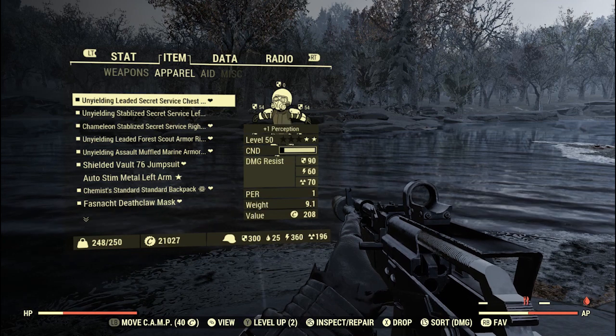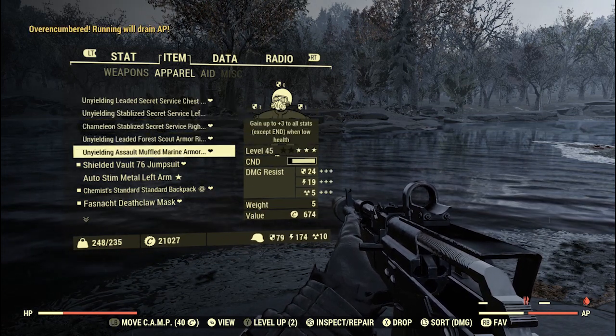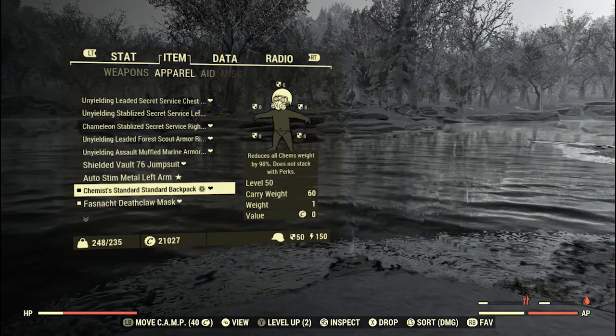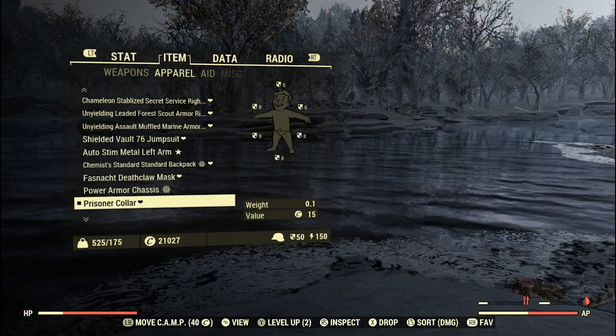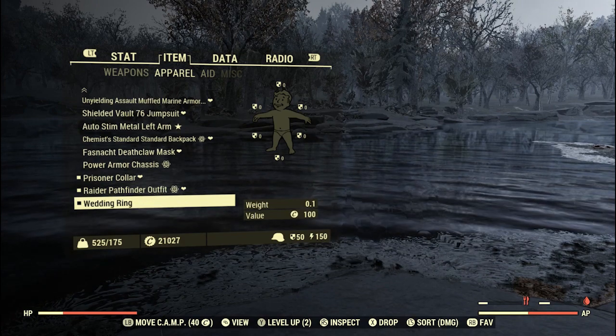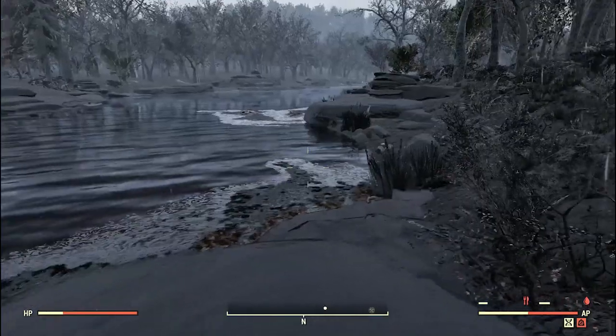I'm just going to go into my apparel and take off my armour to leave me susceptible to a disease. Notice I'm already starving and thirsty as well. Didn't really need to take off the deathclaw mask but there you go. I can leave the raider outfit on so I'm not running around in my underwear.